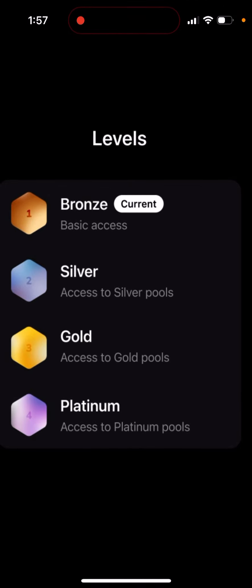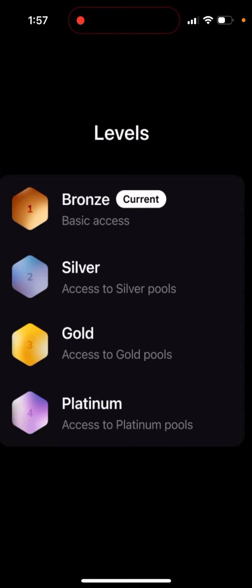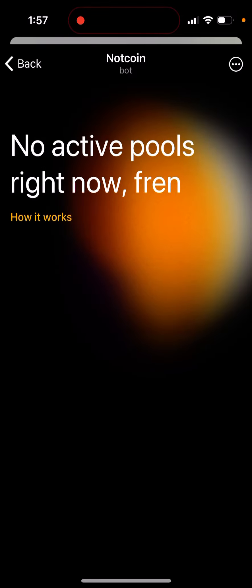There are different types of pools: Bronze, Silver, Gold, and Platinum levels. You can accordingly get access to Bronze pools, Silver pools, Gold pools, and Platinum pools based on your staking level.